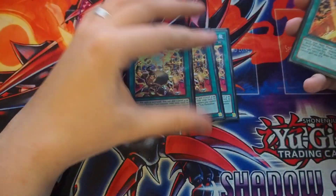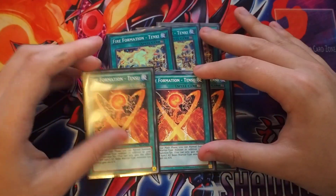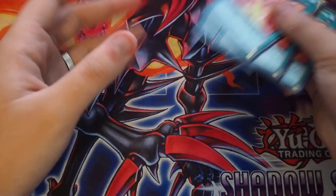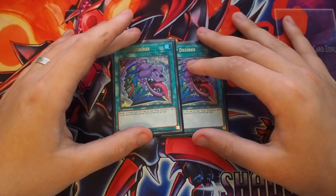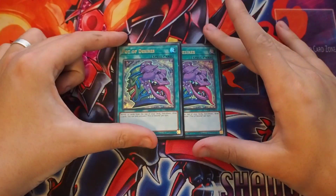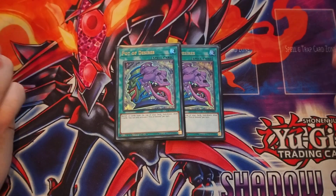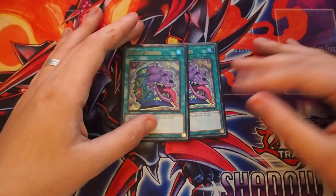Next, we're playing 3 Tensu — since we're all Beast Warriors, Tensu allows us to have a couple of Normal Summons, lets us combo off, and is free fodder for our Ancient Warriors effects. Then we're playing 2 Desires. You could potentially cut a Tensu for a third Desires, or if you had Extravagance, you could play that instead and change up the extra deck a bit. Ancient Warriors, especially since the link monster isn't in the TCG, don't really need to go into their extra deck much.